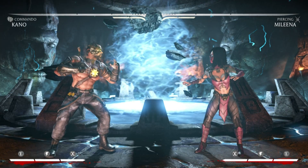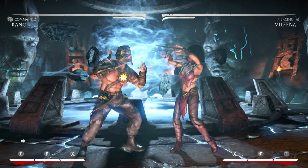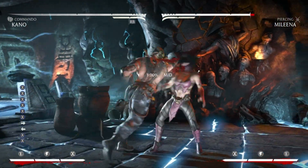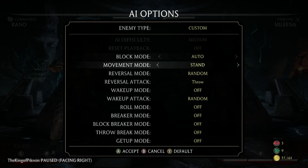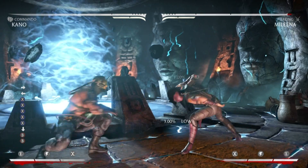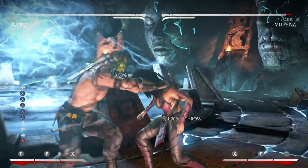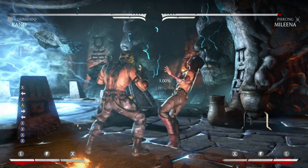His back-one is super cheap as well — Kano's strings are his best aspect. Look how fast the back-one is and how fast it recovers. If someone doesn't block a lot you could just destroy them with this. I wouldn't recommend just mashing it though — it's a very good move but it's not unbeatable. Do like two reps of it and cancel into a low, or do two reps and then command grab. You can jump in, back-one, back-one, command grab.